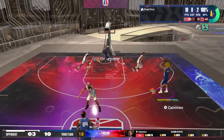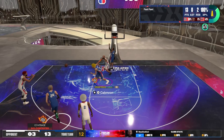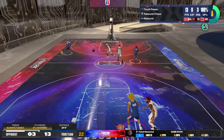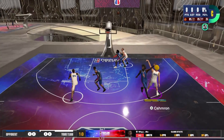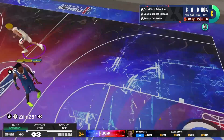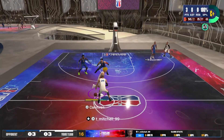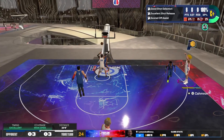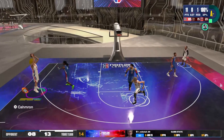What makes this build so unique is it has an 86 pass accuracy — that's for gold break starter — which lets you have better outlet passes. If you crash offensive boards or you get a steal, your passing is just a lot more crisp. The really cool thing about this build is it also has Hall of Fame Interceptor, as well as Terrence Mann base, which in my opinion is right up there with T-Mac for spot ups — ridiculously quick. 28% contest green on the step back, really good jumper.